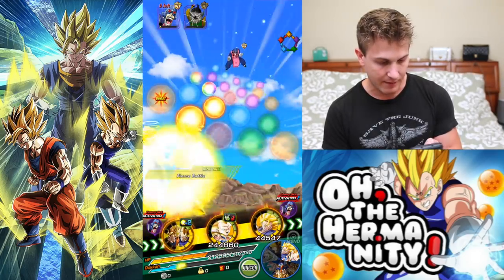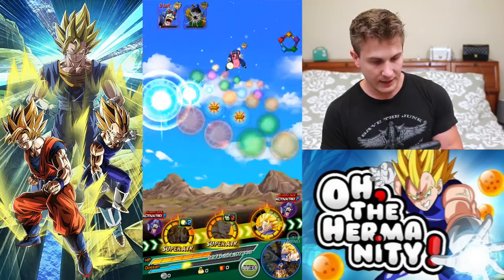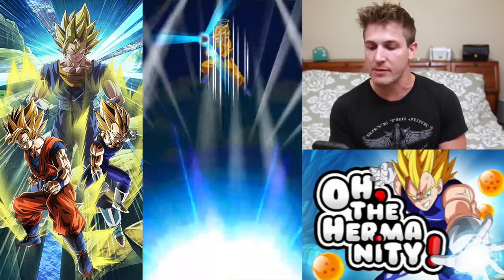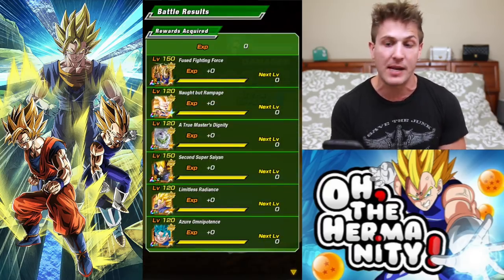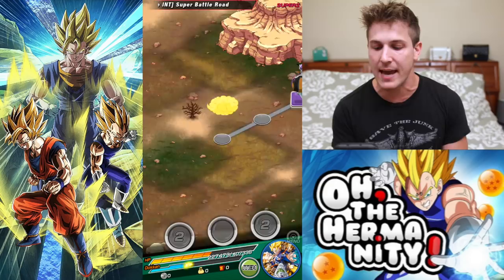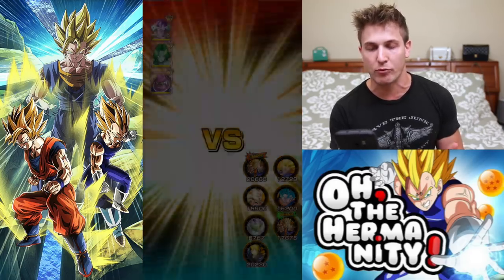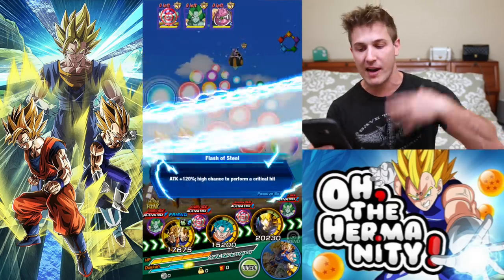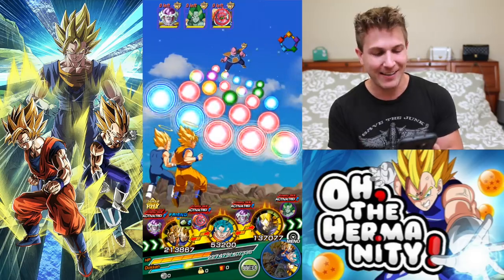We'll just go in with a lot of Gogeta and collect some health. I like to do my best whenever I do Super Battle Roads — just because you have items, you don't want to always have to use them. Take advantage of the units you have that are rainbowed. Try to get as many same-color orbs as you can — in this case Fizz orbs — to replenish health. LR Gogeta can replenish all your health once you go six rounds and he transforms.